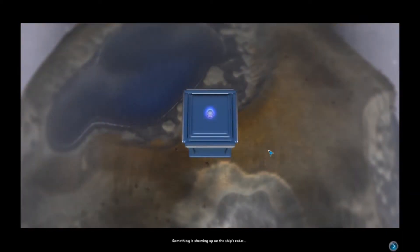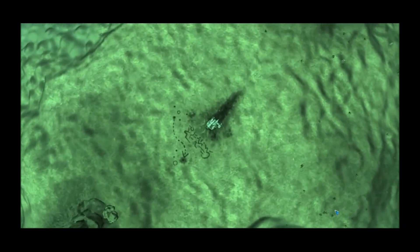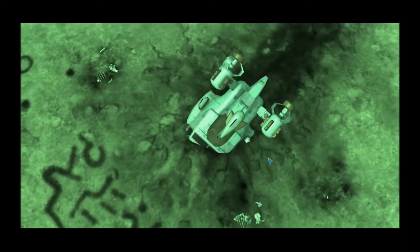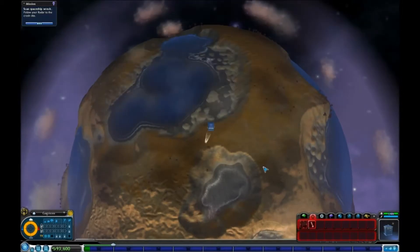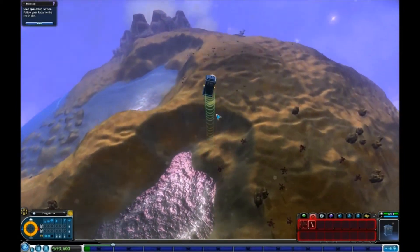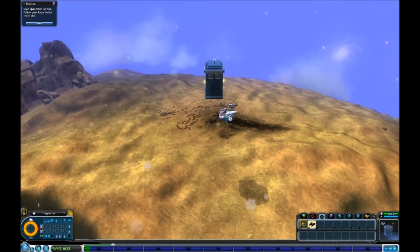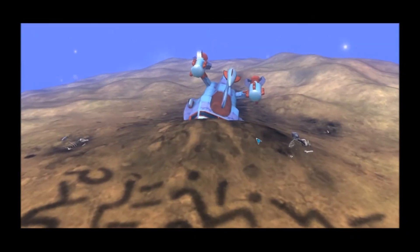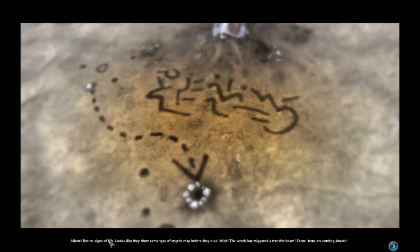This is the next planet in our solar system, closer to the sun. The sun's showing up on our radar. It seems to be a more hospitable planet. There's a crashed spacecraft — it's emitting a strange radio signal and we're going to go scan it. It looks like some strange writing — aliens, but no signs of life. Looks like they drew some type of cryptic map before they died.